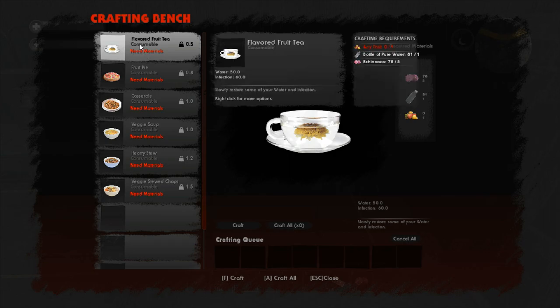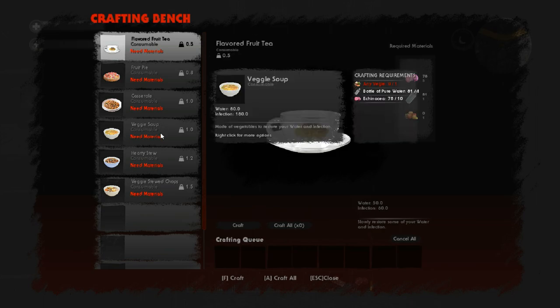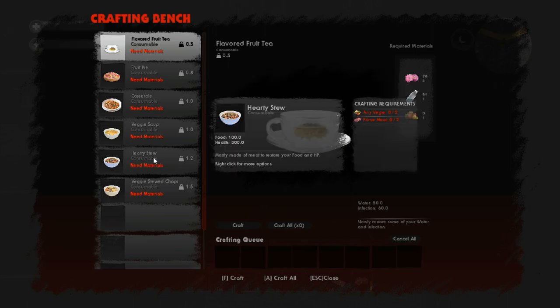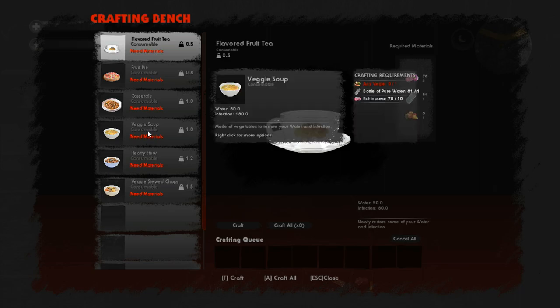Here's what I was talking about with the food stuff. Flavored fruit tea we will be making absolute tons of - it gives 50 water and 60 infection cure, so we'll skip infection meds for sure. Veggie soup gives 200 health and 80 food - it's really not bad and it's multipurpose. Veggie soup will eventually replace flavored fruit tea at 80 water and 180 infection. Hearty stew is 100 food and 300 health - big time healing. Veggie stewed chopped is 150 food and 120 stamina.